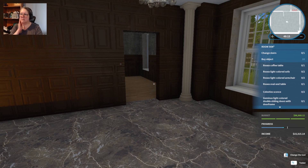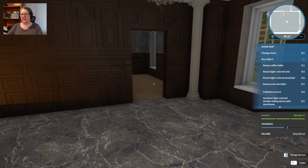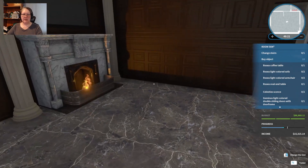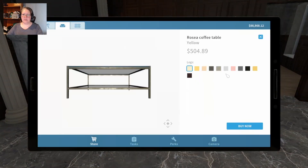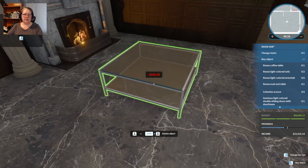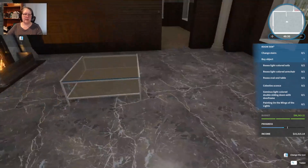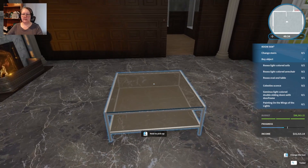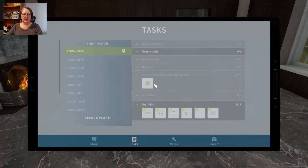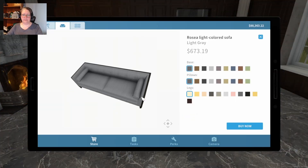We need a coffee table, two light colored sofas, and a light colored armchair. I'm thinking the coffee table goes right in the middle. Let's go with our light colored sofas — we have two of them. I might just pivot one and move it around a little bit.